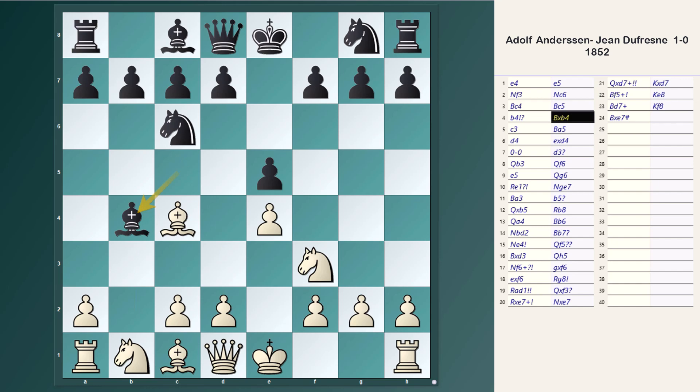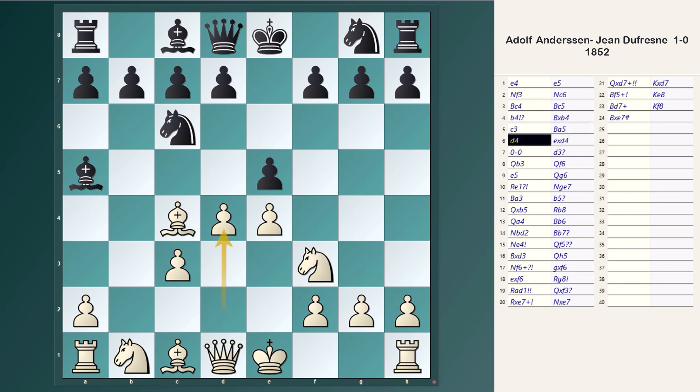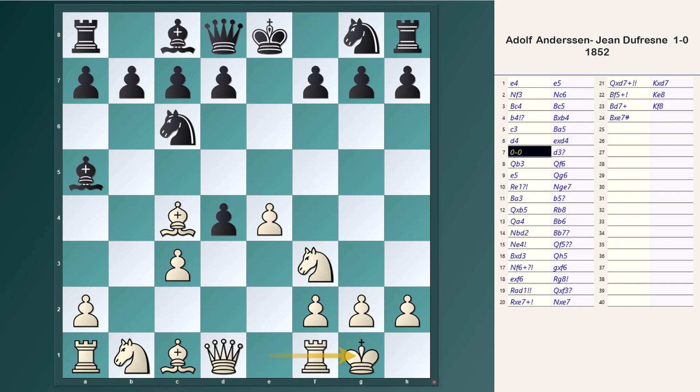The gambit is accepted, and c3 attacks the bishop. The bishop retreats to a5, staying on the same diagonal as the king. Then d4, attacking the center. Black captures the pawn, and instead of recapturing, Anderssen puts his king to safety with castling. Black responds with d3, preventing White from capturing on d4 and forming a solid pawn structure in the center — though the downside is falling behind in development.